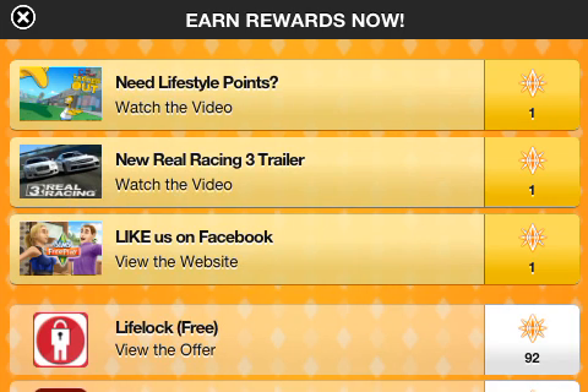Another great way to get Life Points is going into the home store and clicking on the blue star that says free on it. All you gotta do is watch like a 30-second clip and you get an LP — simplest way on earth. Or you can complete offers and get 92 LPs, or 40 LPs, or however much the offer is.